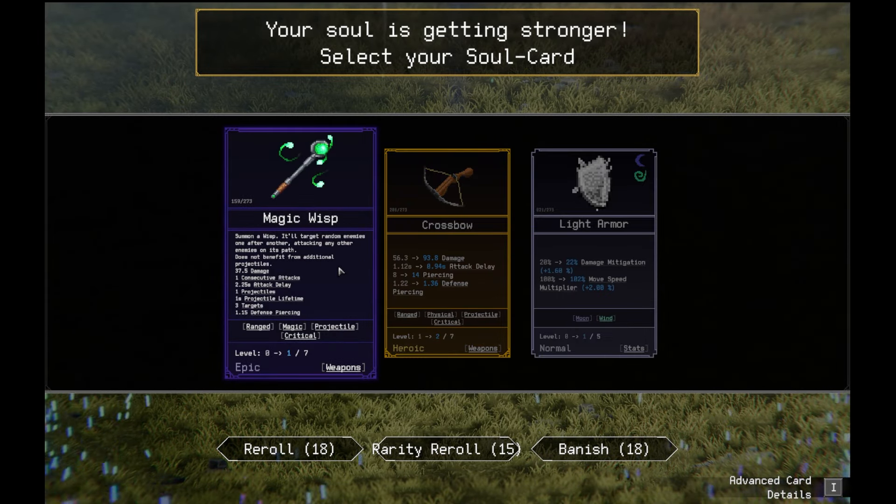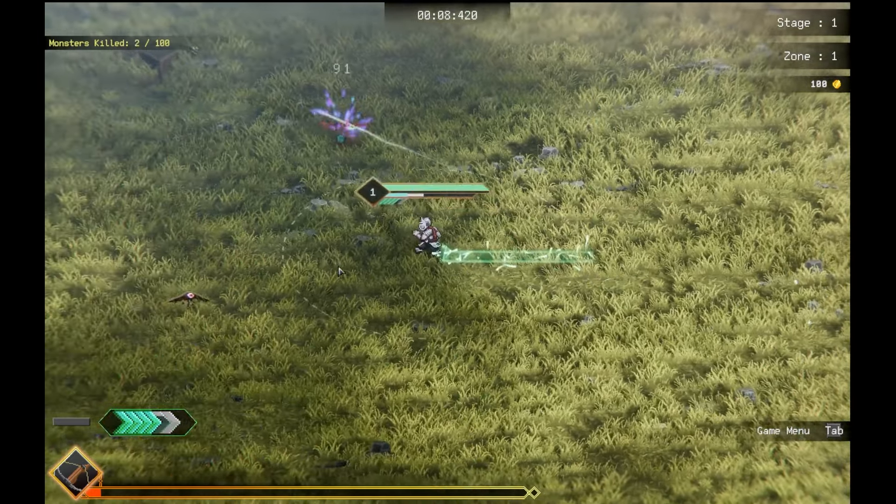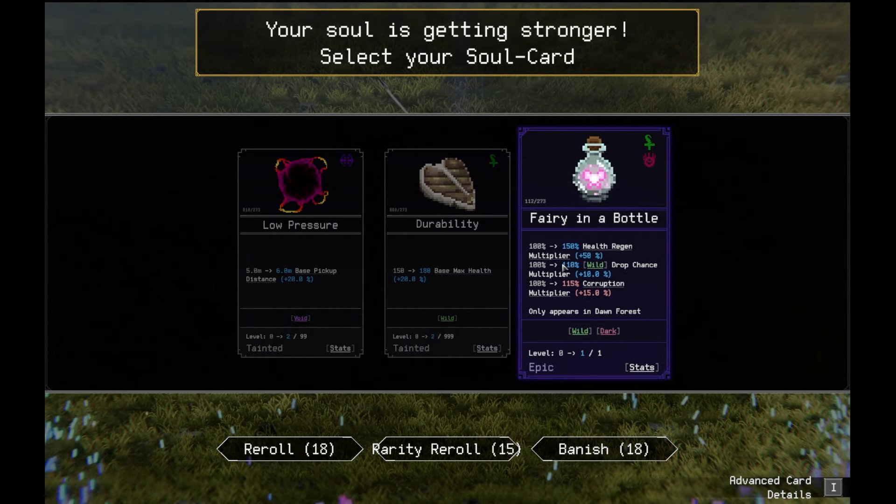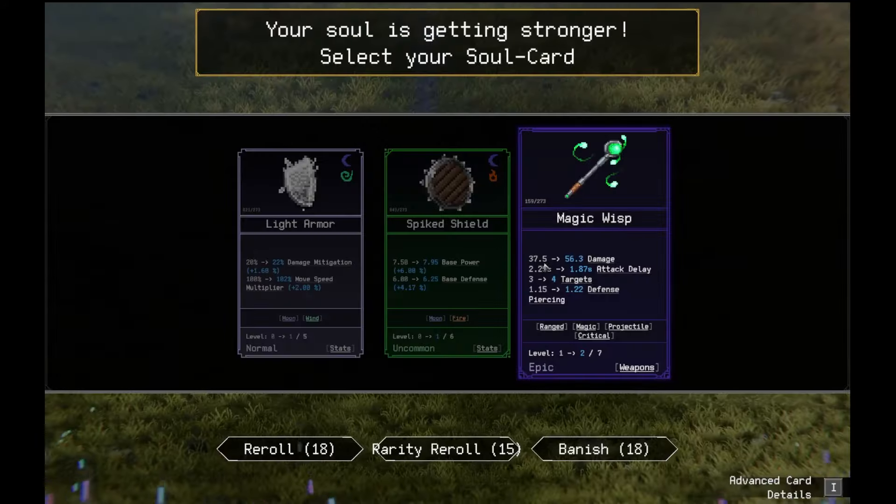That is Projectile — does critical damage. We should get it. Here we go. Frey in the Bottle, more health regen, drop chance goes up, corruption goes up too.